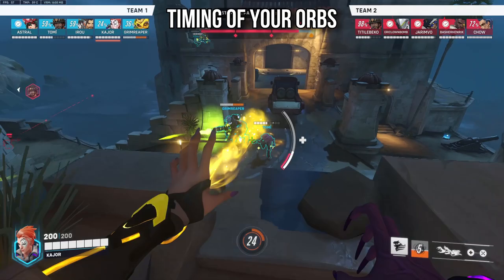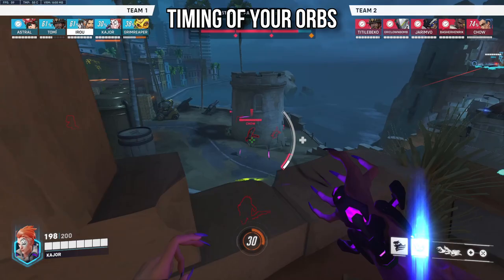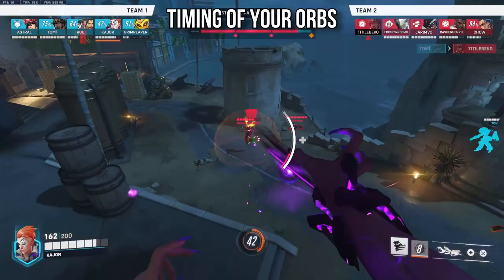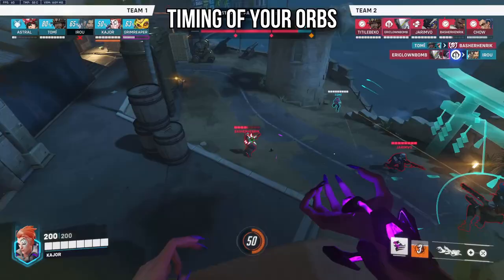The biggest consideration with your orb is not which orb you should use, but when you should use it. Most obviously, look to toss out your damage orbs in between fights, since when the fight actually begins, your orb will be off cooldown. There are also set damage orb spots where you can bounce your orb off walls, hitting the enemy team from spawn whilst you're in relative safety.